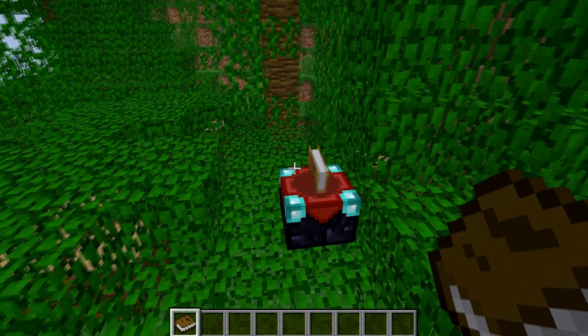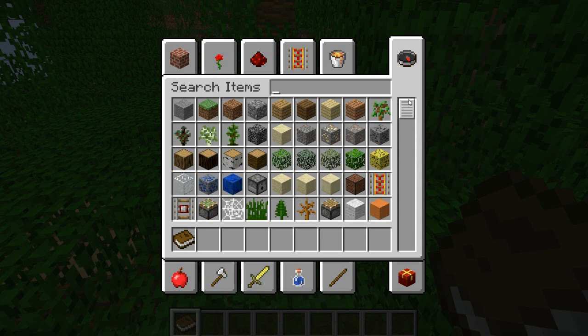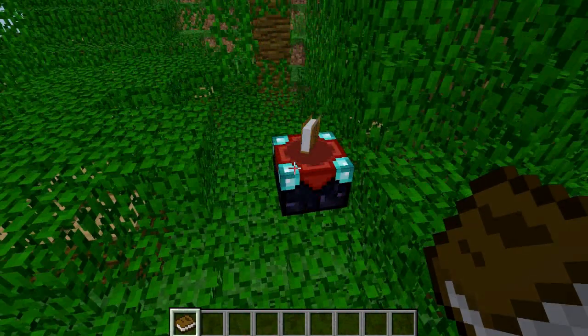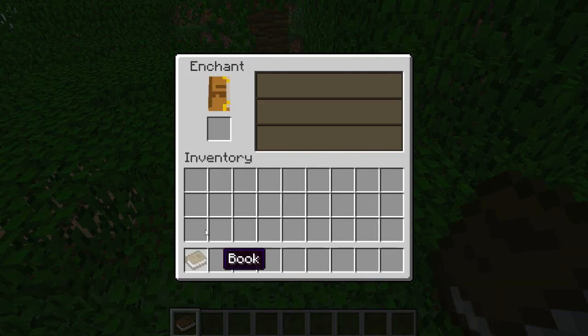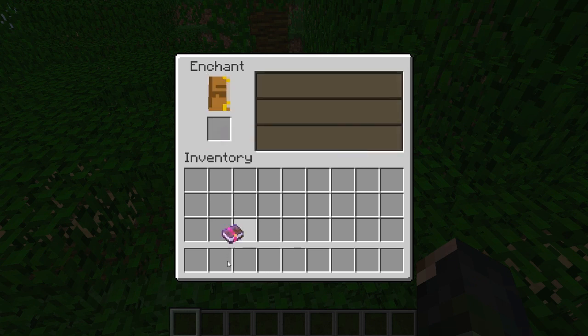So how to get these: in creative mode you can spawn them in — unlike fireworks, you can't spawn fireworks in. So you have all the ones here, you can simply find an enchantment table and then enchant it — Sharpness one.